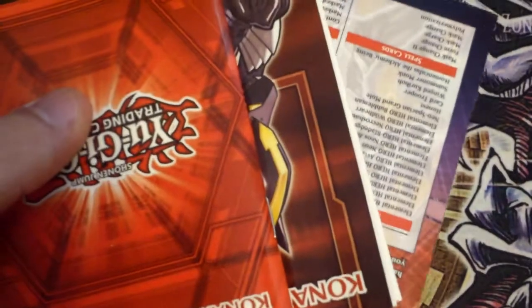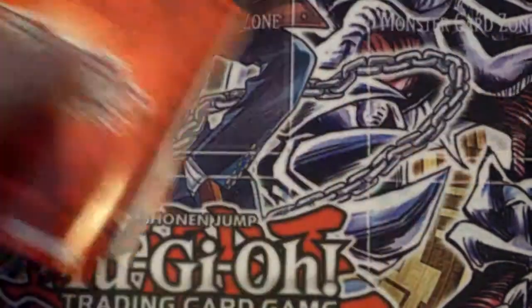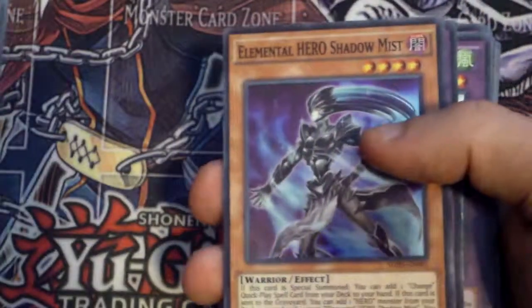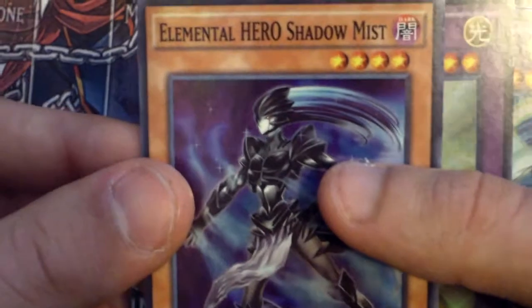And then it comes with the player's guide and everything else. Anyway, Contrast, Contrast with Hero Chaos, is the Ultra — Ultra Hero Shadow Miss.